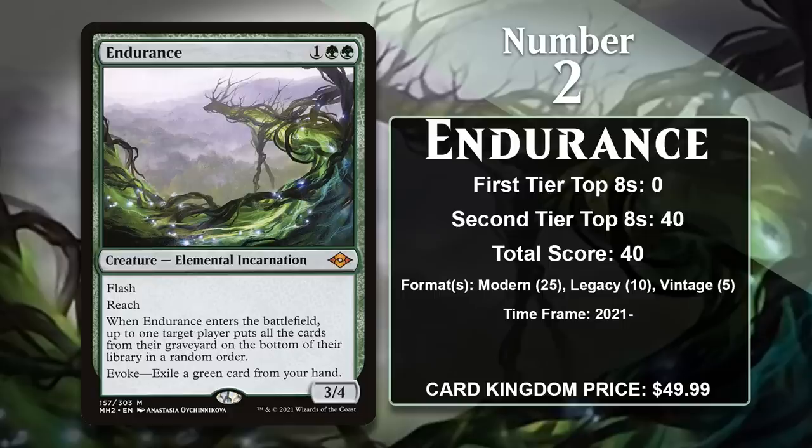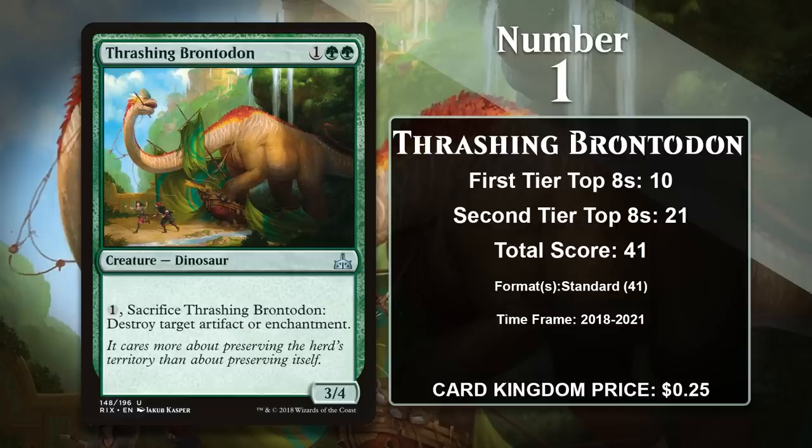It's going to be the number 1 card on this list, probably in a matter of weeks, but for now the number 1 card on the list is Thrashing Brontodon. This 3-mana 3/4 can give itself up to take out an artifact or an enchantment, and that's definitely some nice utility. You can put this in your main deck in a green aggro deck and end up with a nice creature who has incidental value in some matchups. It's been in Standard a lot since it was first printed in Rivals of Ixalan, and then reprinted in Core Set 2020 and Core Set 2021, and it's really taken advantage of all that time. In all of those Standard formats, you could regularly find it in green aggro decks, provided those were viable. It has seen a bit of play in Pioneer and Historic, but it doesn't have any points in either, so it's built all of its 41 points in the various Standard formats it's been a part of. That's a big reason why Endurance is set to pass it — it's gaining points in three formats right now, while the Brontodon isn't gaining points anywhere.